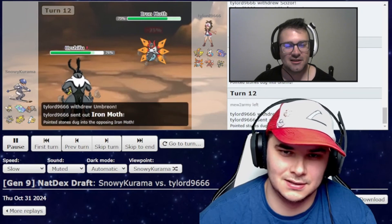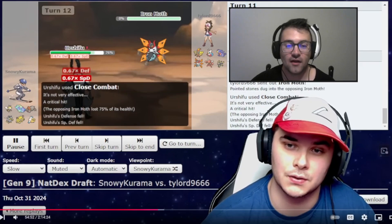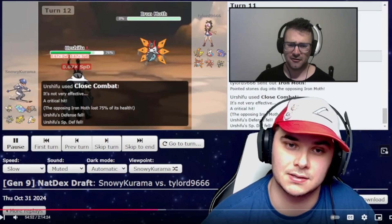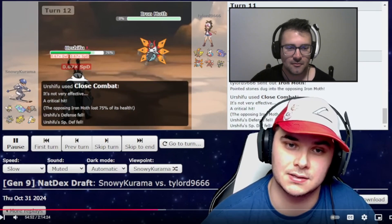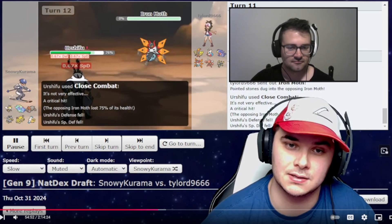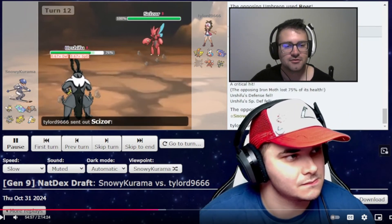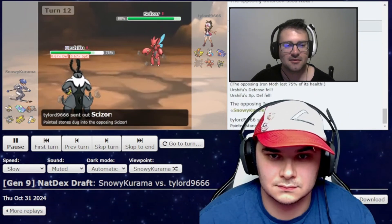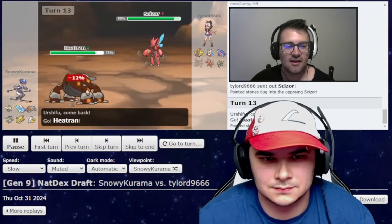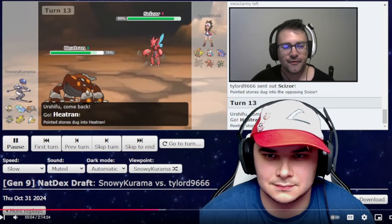Iron Moth comes in. We see a CC, maybe? We do — and a crit. I don't know if that mattered. We didn't see a booster, so he might have been on Specs or something. That thing is dead. We see Scizor coming on in. It's probably going to take a Close Combat decently, so I'd go up to Heatran. Also, I was minus one defense, so a U-Turn is really going to hurt here.